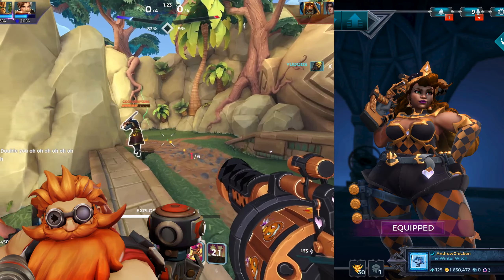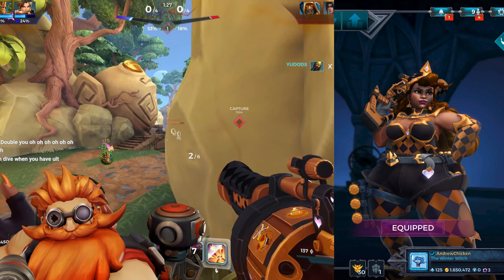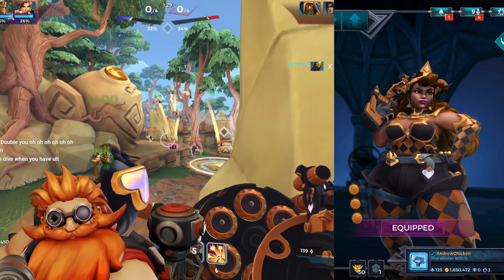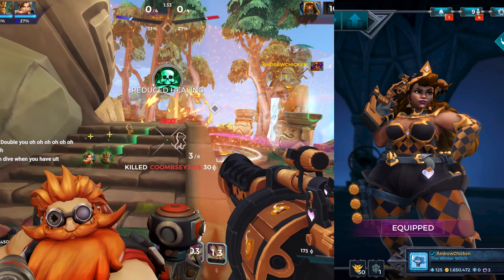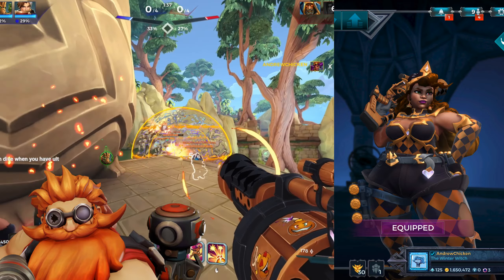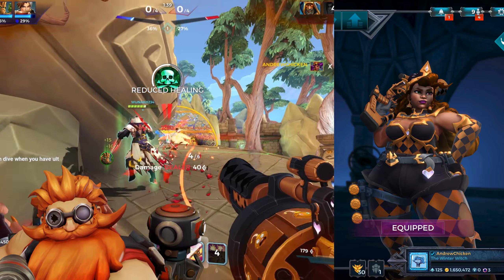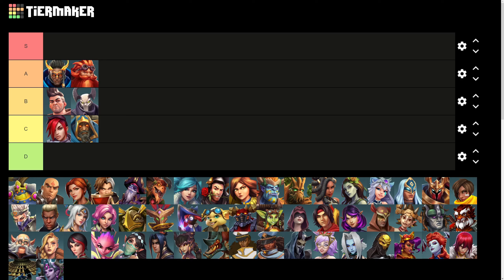Betty is a disappointing skin for me, because her hair is amazing, but the rest of it kind of sucks. The skin has an unflattering checker pattern across all of it, and the gold looks more brown than gold in some places. Her weapon lacks any special effects whatsoever, and in one place has black on black checkers instead of gold on black checkers. This skin isn't that great, and goes into the C tier.